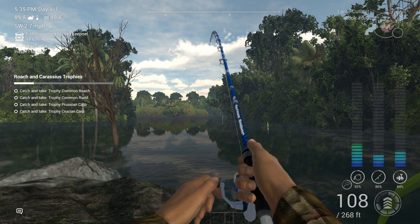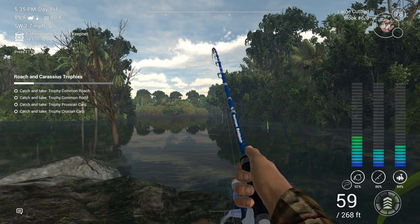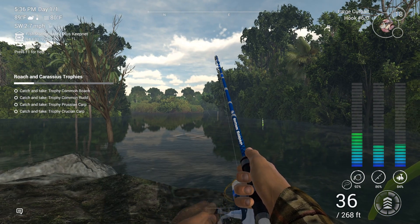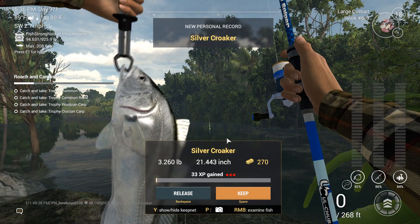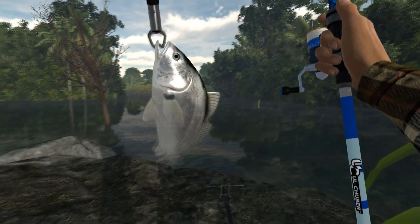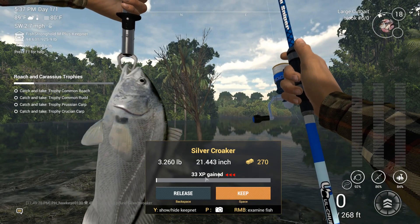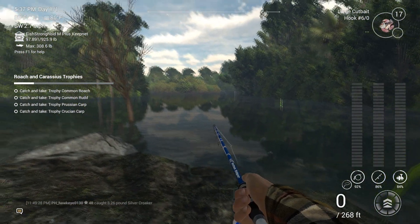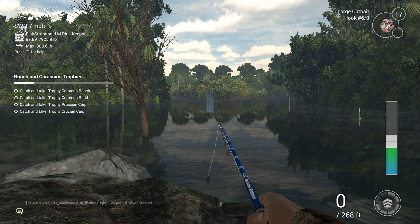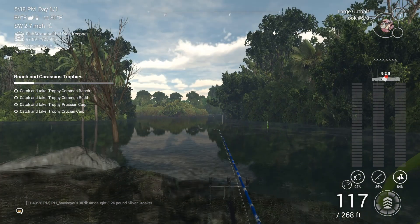Looks like I'm already getting a bite — let's see what we got. We have a silver croaker. Kind of reminds me of a drum, they might even be in the same family. Not a lot of XP or cash, but they come in unique sizes so it's still a new species to be seen. Some of them don't pay off real well but they're fun to catch.